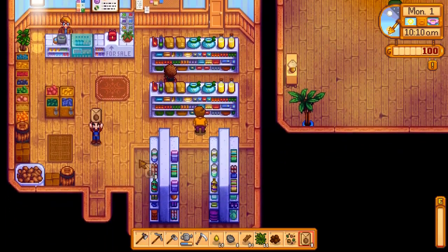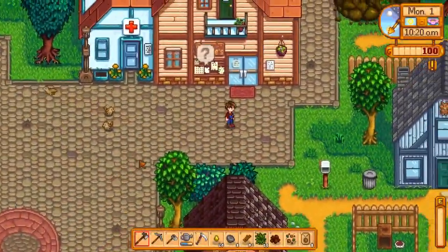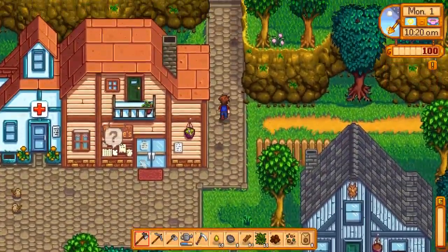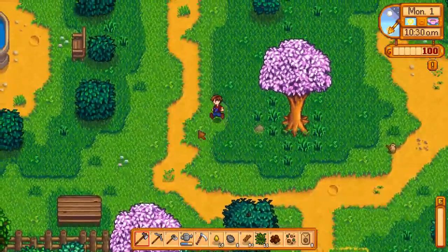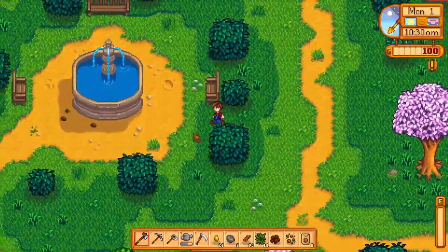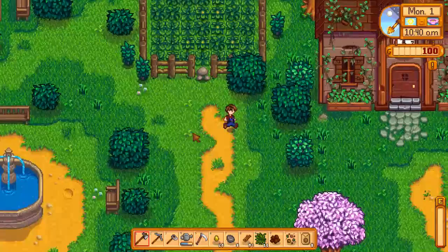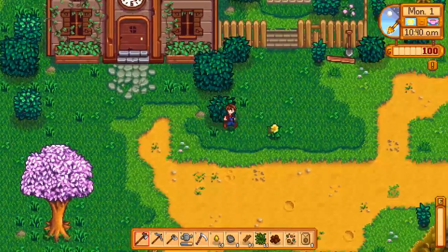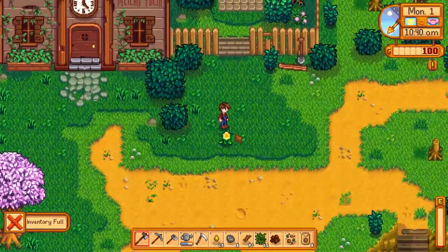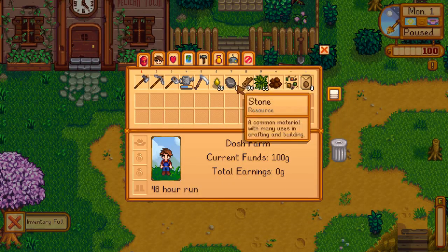I'm going to start foraging for consumables, which I'll be able to eat and continue working. During the spring, if you have a personal challenge — like marrying within the first year, which is possible — you need to find out which flowers your chosen partner likes. In my test game I was able to marry within the first year by finding that Penny likes dandelions.